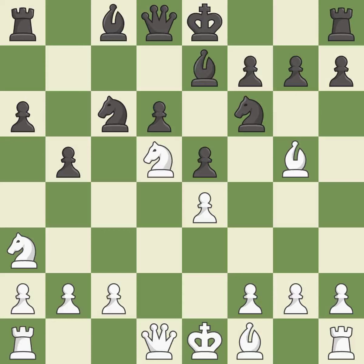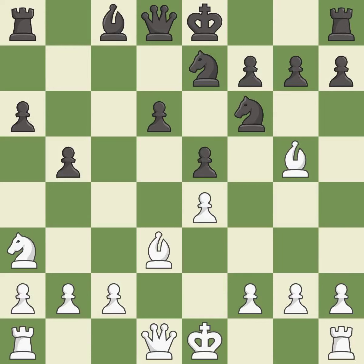Nd7 develops the bishop and prepares castling. After all captures, this is an equal trade, maintaining the balance in material. This is the last book move. This forces the opponent to double their pawns, which weakens their pawn structure.